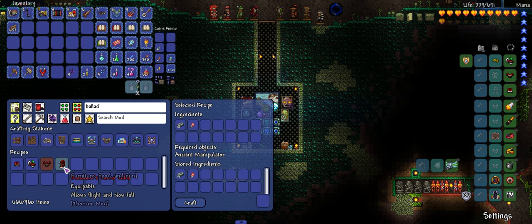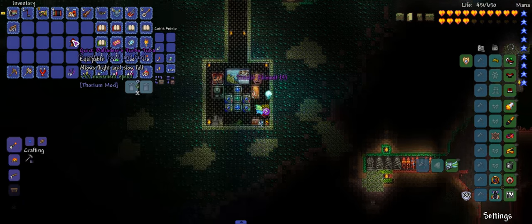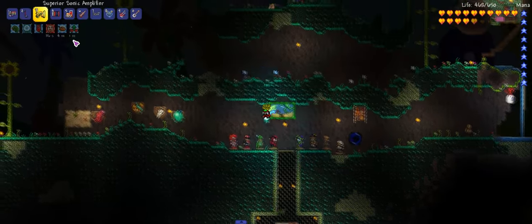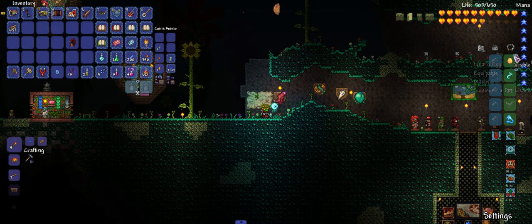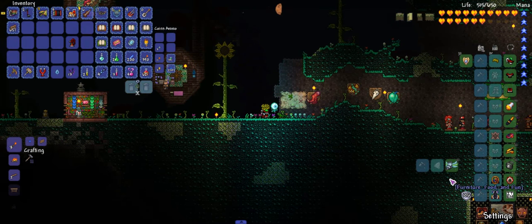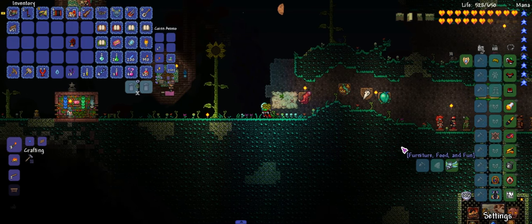Balladeer's Tuba, there it is - it's a flight thing. Allows flight and slow fall. Now this is a really really good wing set. I don't know if it's better than the Sheriff Tracers - probably not.